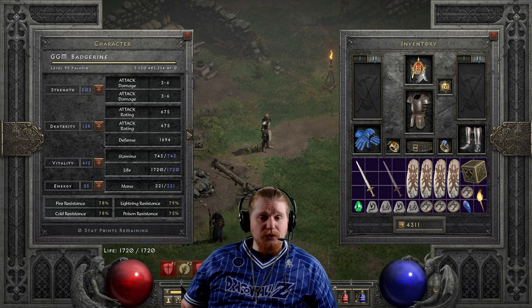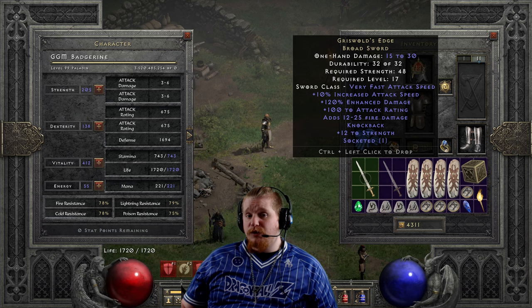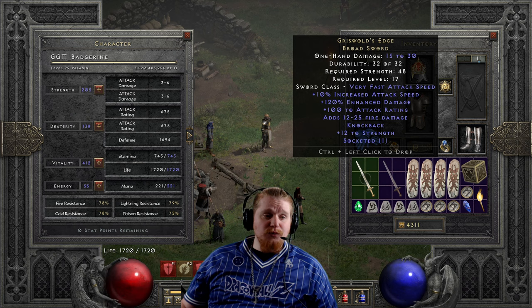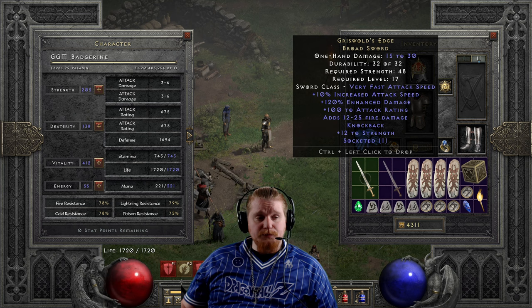For instance, a lower level barbarian using Bash, or a kicker who's using early kicks that also knock back. There are some definitely interesting choices for this weapon, especially since it has pretty high damage, pretty high attack rating, and it's actually a pretty fast weapon with some additional fire damage - it's really a brute force kind of weapon. The main issue is the knockback rendering it rather useless for skills like Zeal, however it works very well for skills like Charge. This is actually a very good Charge weapon.